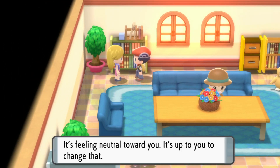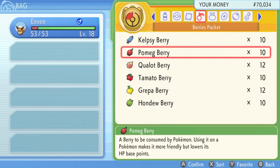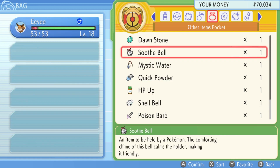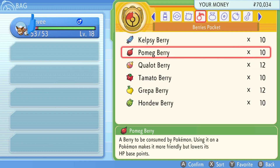In Hearthome City, if you talk to this lady, she'll then give you an idea of what your Pokemon's happiness is. As you can see, she said it's neutral, which means it's at around 70. So what I'm going to do now is go into my other items pocket and grab the Soothe Bell and put it on Eevee, as this will help increase its happiness.